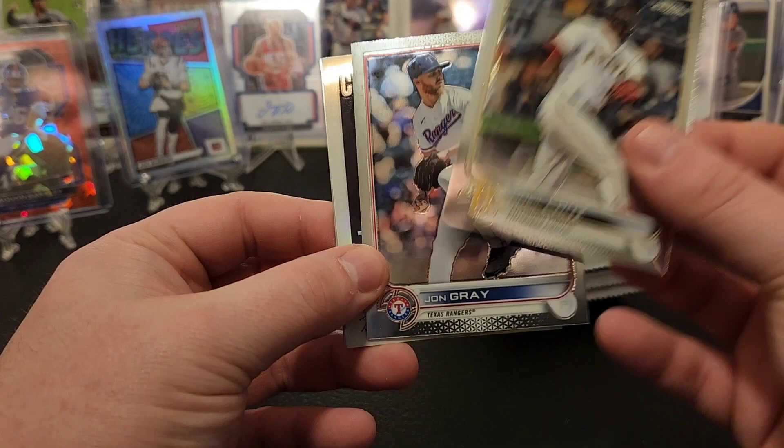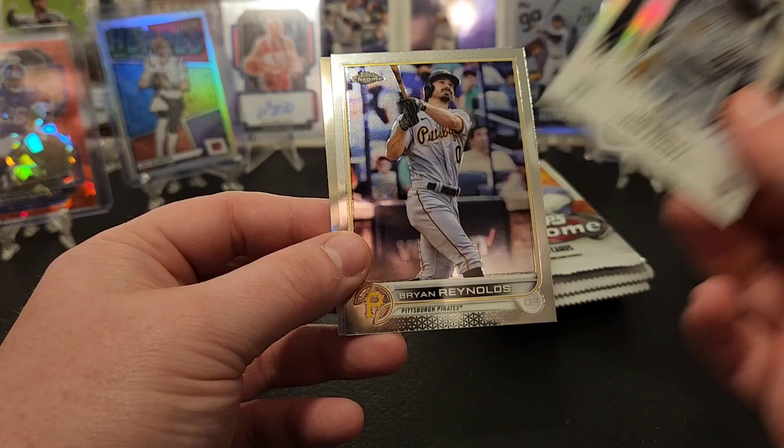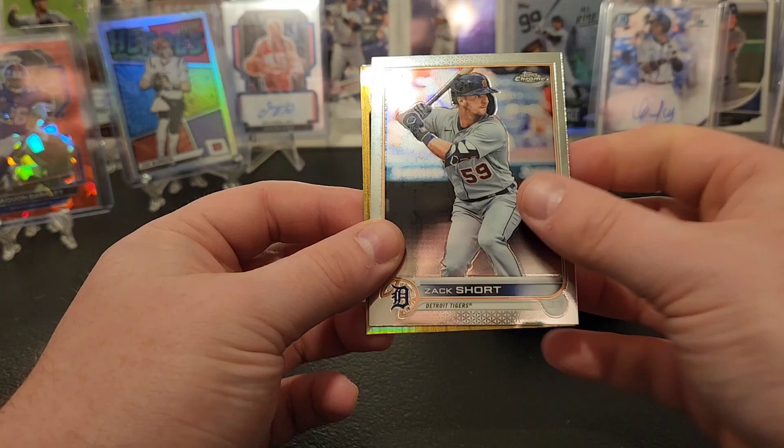Another O'Neil Cruz - we will take it. John Gray, Luis Robert on the new classics, Brian Reynolds, and a sepia Trevor Rogers. Jake Cronenworth, another Zack Short, Jose Abreu - a lot of doubles for five blasters. Charlie Blackman, a couple new classics of Eloy, a bunch of base.